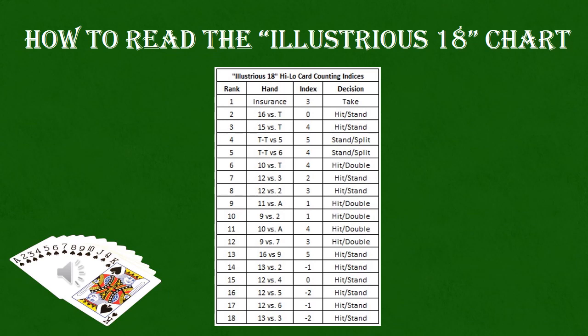I'll go over the chart real quick again — they lay out a hand, tell you the index where the true count would be, and sometimes give you the decision. So in the case of a 16 versus a 10, if the count is at zero or higher, whereas normally you would hit because you're already probably going to lose, instead you would stand.